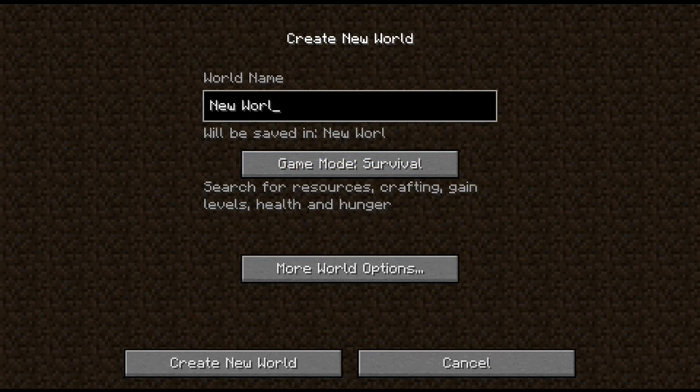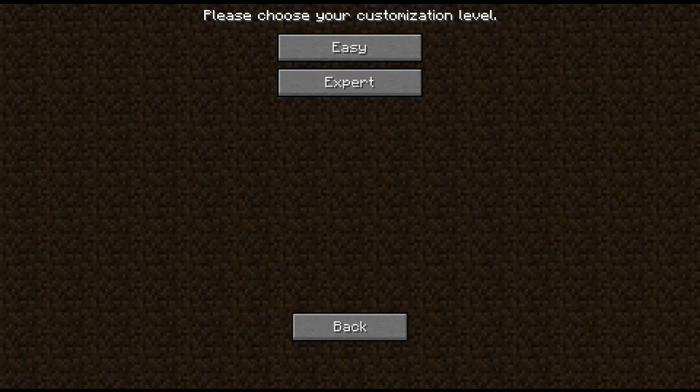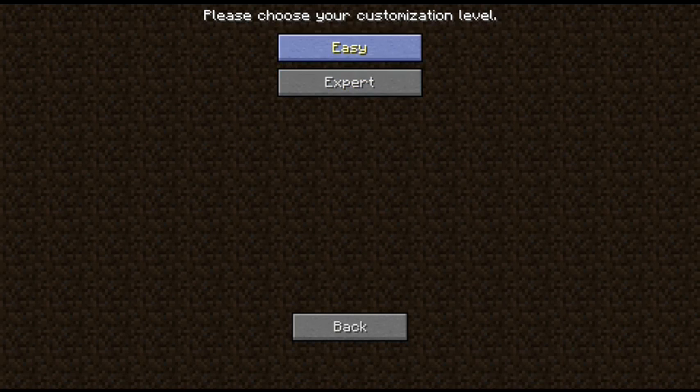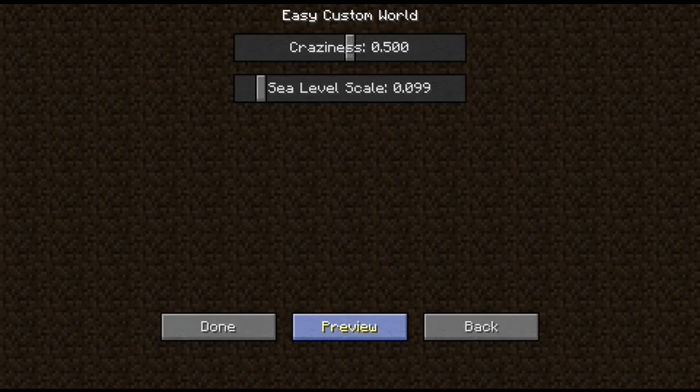So let's see, we're going to call this world something, keeping it in survival. Every time I name a world, I always make it the same seed. This is how the wedge mod installs, and because I don't feel like messing with it too much, let's drop the sea level down to 1, 2 — there. Kick the craziness up to half. How does that... oh, that's perfect. Okay, let's go.